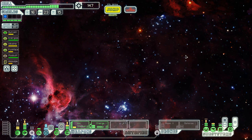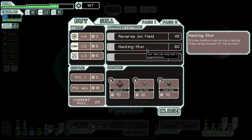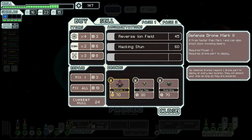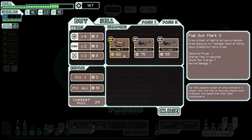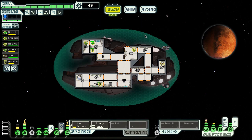All right, to the store. At the store we've got: hacking stun which stuns crew in a room for the duration, or reverse ion field which protects my ship from ion damage with a 50% chance to negate it entirely. There's also a boarding drone — I'm not a boarding ship — and a system repair drone, but I only have two slots for that. On page two, we've got a nice flak cannon. I'll actually take that. That will repair, and that's pretty much it — I don't need anything else.